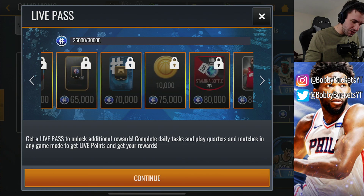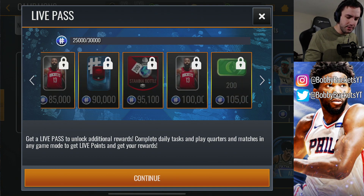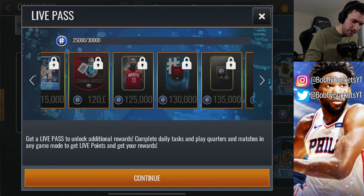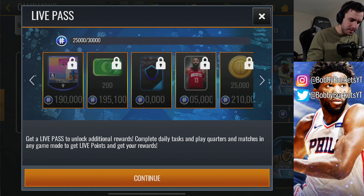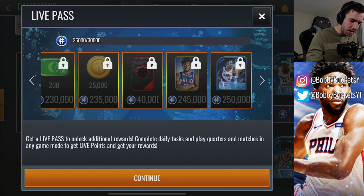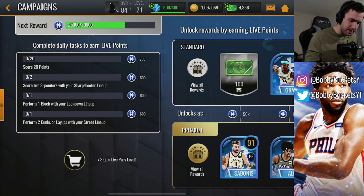We've got a few game of the night tokens right there, and we get a guaranteed elite item — I don't know how much those go for right now, but hopefully the one we just pulled will go for a little bit. We got another elite item right there. Hopefully we see a little bit more creativity on the rewards for the Live Pass in the future. I like the players, but the items in between are a little bit underwhelming. I like that we have lockdown and sharpshooter packs, but I wish we saw more of those throughout and not just at the very highest tiers, because it's going to take a lot of grinding to get there.